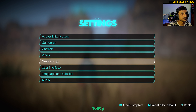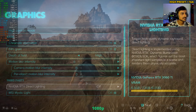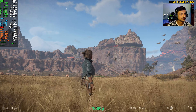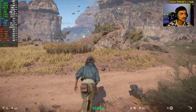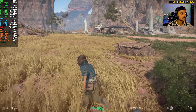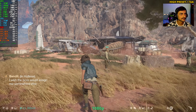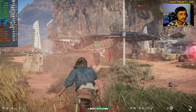Up next I'm going to keep TAA but switch to the high preset. With the high preset, the image in the distance — especially up on those hills — those textures look really good. That's the problem with low and medium: there's a lot of pop-in you'll notice. Right now we are getting around 45 fps.